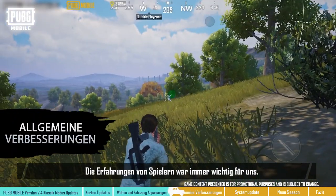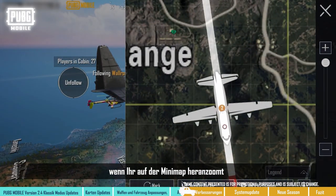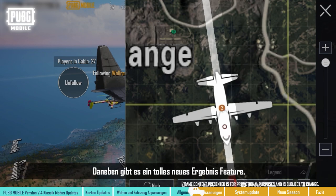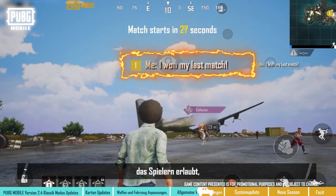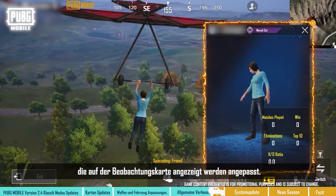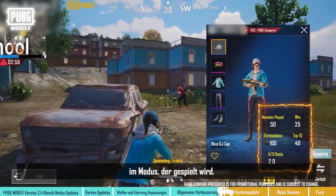We've always placed great importance on the player's experience. In the new version, the flight route line doesn't get as thick when zooming in on the minimap, to lower the chance of obscuring information. Besides that, a new Brilliant Results feature has been added to Spawn Island to allow players to showcase their notable results from the previous match. Lastly, we've adjusted the data displayed on the Spectator card — it now reflects the spectator player's current season data of the mode being played.